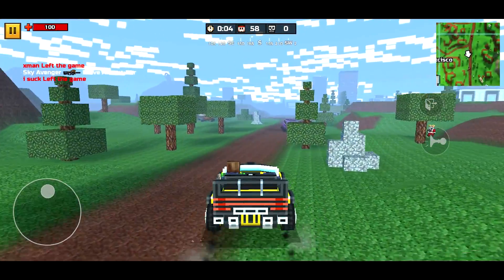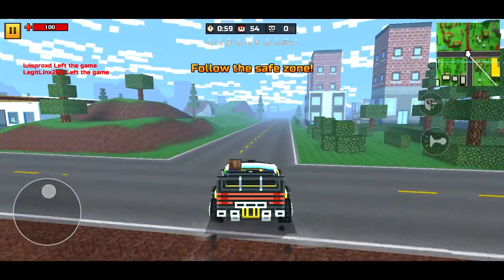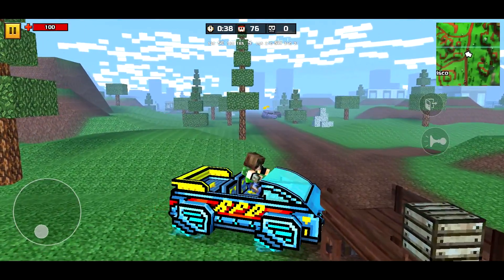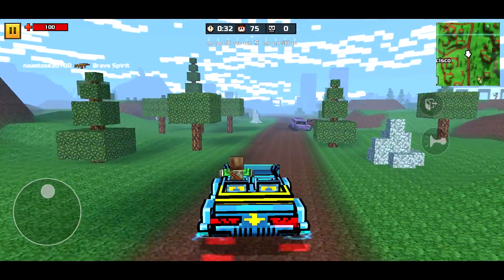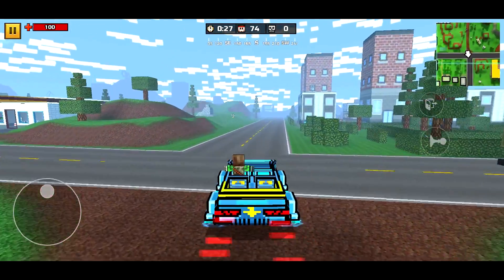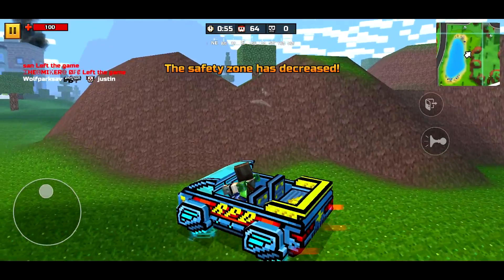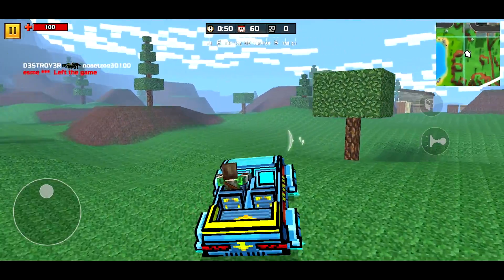I'm probably going to do a side-by-side if I can do that with my editor. Here's the top speed for this one — it's pretty fast actually. The turning on each one is a little bit different, but the speed and the acceleration don't seem any different from each other just looking at it. And now to test the off-road. Of course I was going pretty fast, but here's the off-road, and yeah, I believe that they are the same.